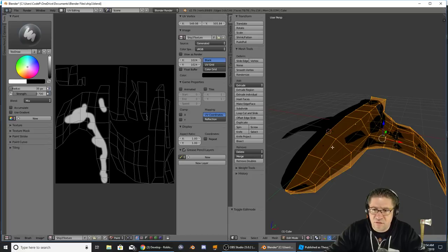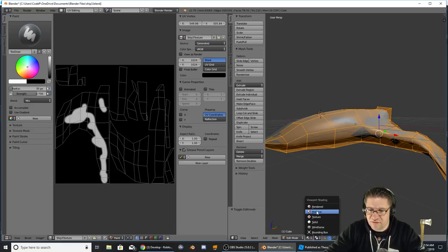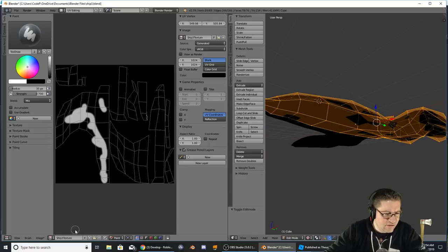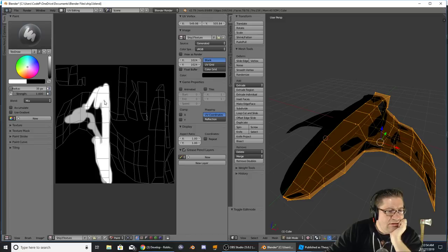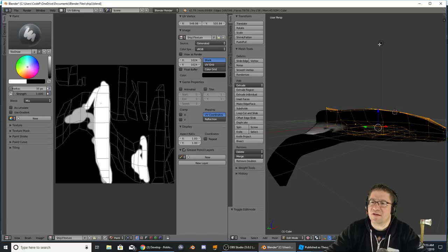Let's paint this in — it's not showing up for some reason. Let me check: Material, Rendered... the reason we couldn't see this down here is because there's no light on it. So I'm going to hit Tab to come out of that mode, hit Shift+D to duplicate this light, pull it across on the X axis, then Shift+D again and move it on the Z axis so we can see the bottom.